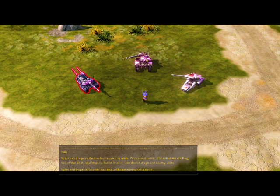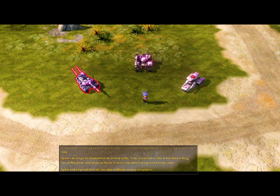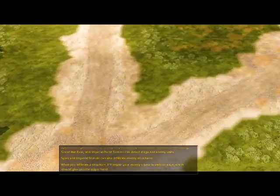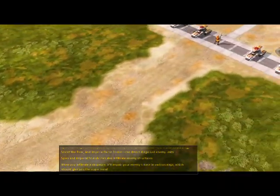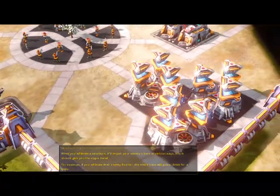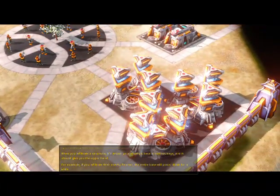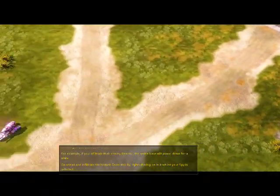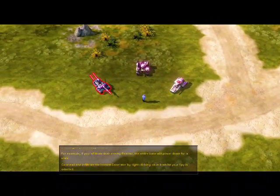Spies and Imperial shinobi can also infiltrate enemy structures. When you infiltrate a structure, it'll impair your enemy's base in various ways, which should give you the upper hand. For example, if you infiltrate that enemy reactor, the entire base will power down for a while. Go ahead and infiltrate the instant generator by right-clicking on it whilst your spy is selected.